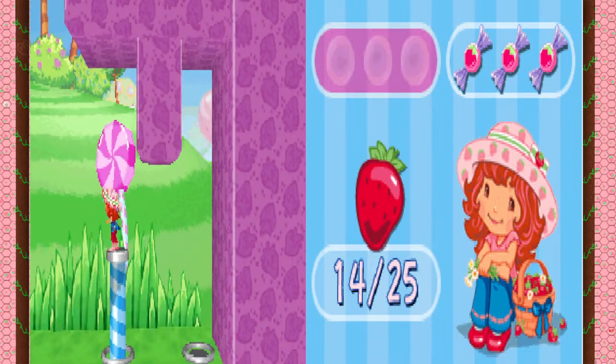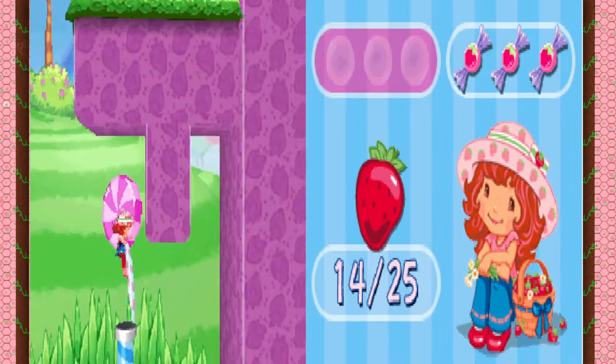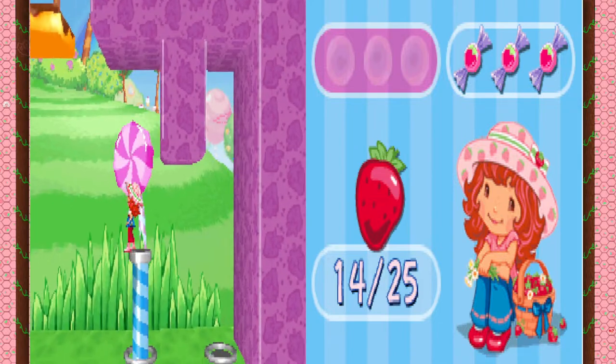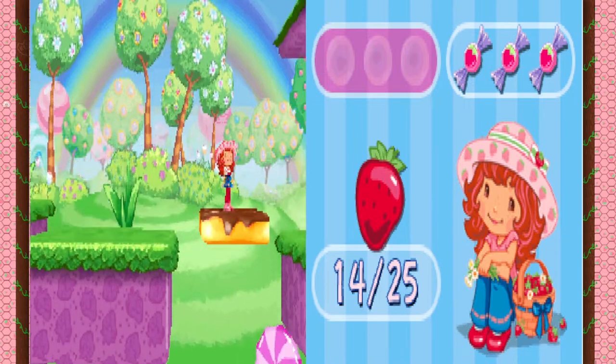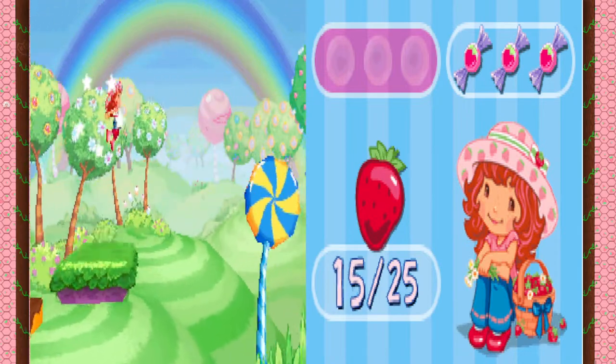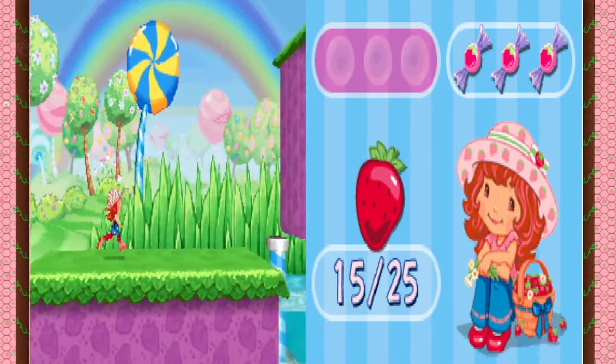That's why you got to be careful. You only get three hits. The infinite life — you only get three hits and it takes away all your berries, because you're only clocked in with as many berries as you make, like when you walk past it back at this mountain.